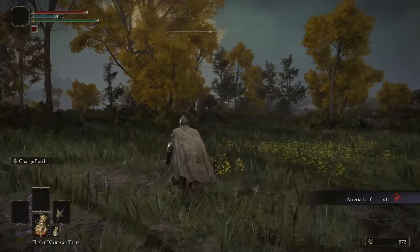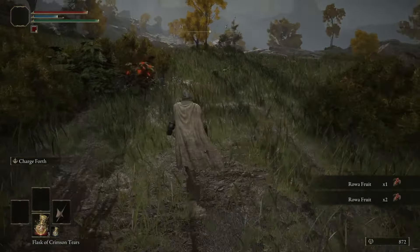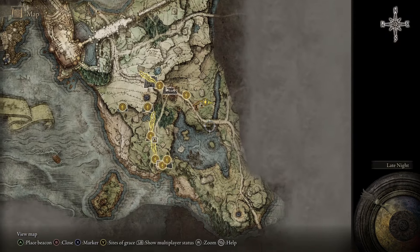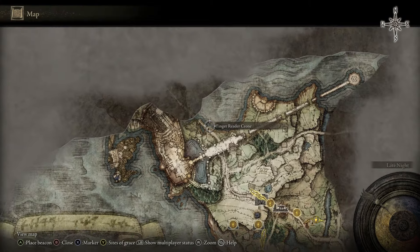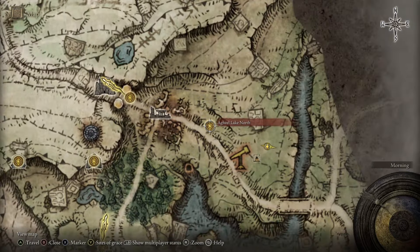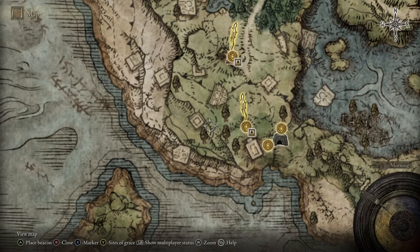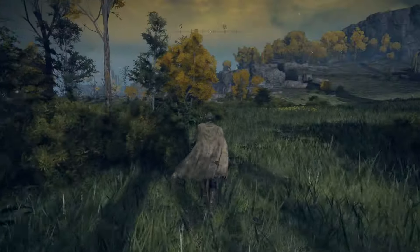Arterial leaf. Alright, where is the shore? Let's take a look at the map. Demi-human book. Cave on the shore. Finger reader crown — wait, what? There's a cave right here. I don't know if it's that one. Many caves to be found.